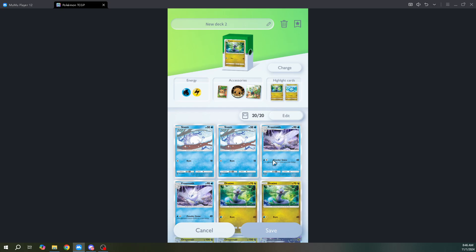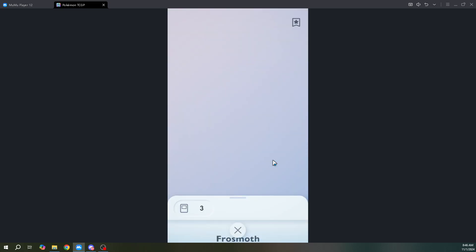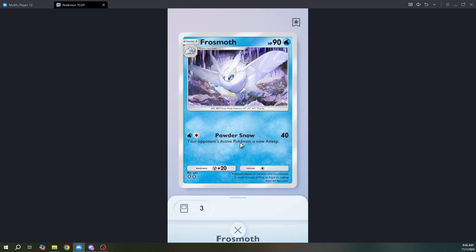Frostmoth, as you can see over here, puts the opponent's active Pokemon to sleep. The opponent needs to flip a coin, and if it's Tails, the enemy's active Pokemon stays asleep and basically cannot move — it can't even retreat to let another Pokemon take a turn.